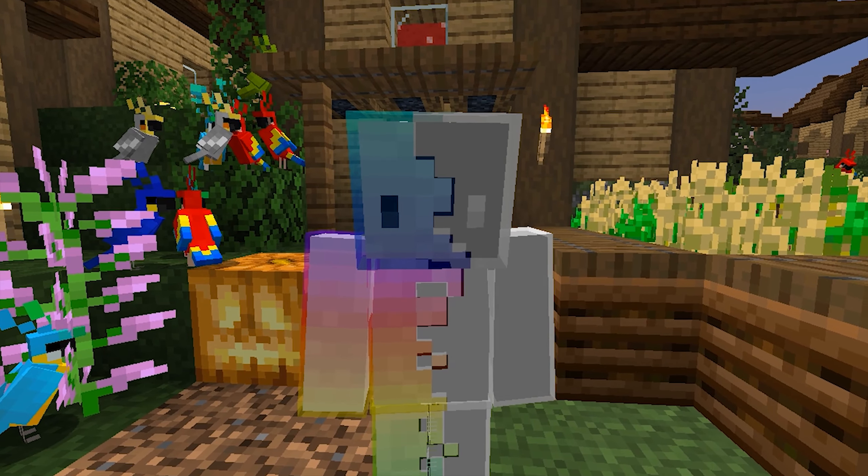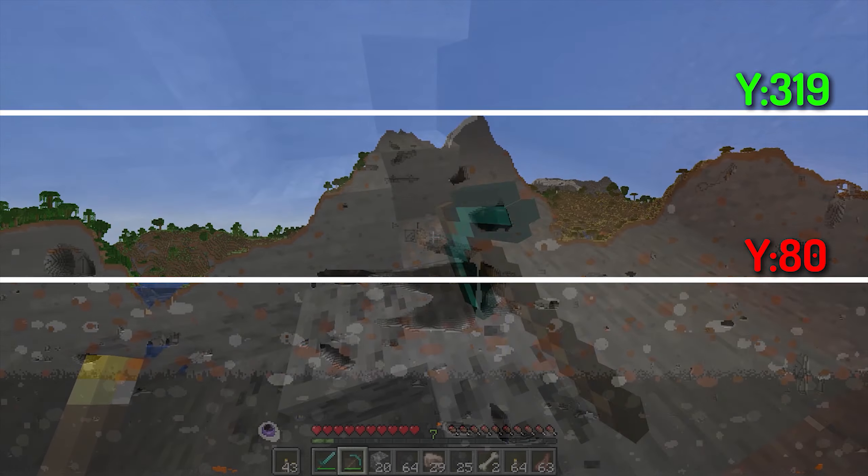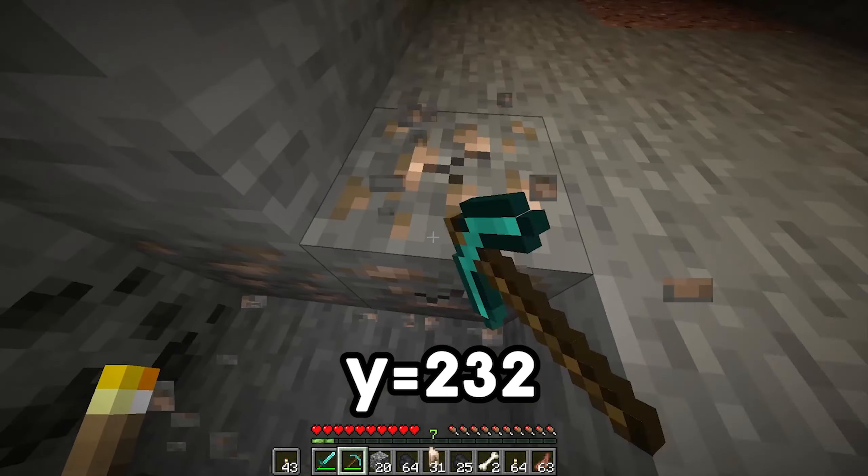Funnily enough though, iron is rather common nowadays, as it actually has a third batch spawning up in the mountains between Y 80 to Y 319, most frequent at Y level 232.